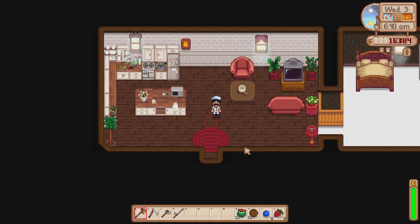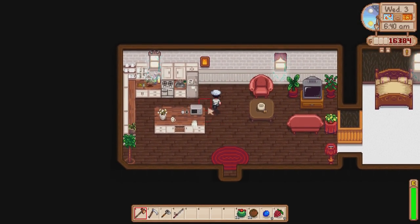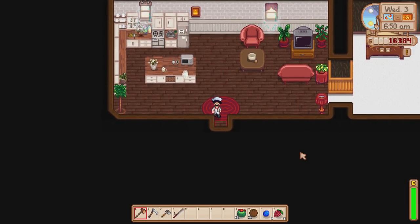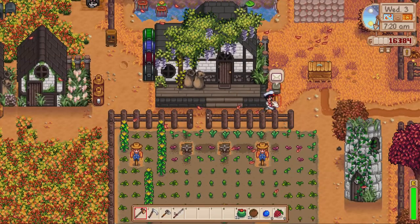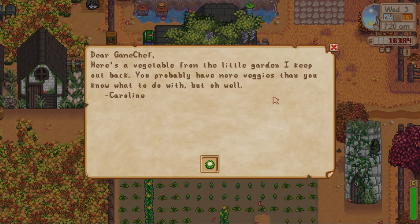So it is Wednesday the 3rd of fall. We're going to carry on where we got to in the last episode. Year 1 has nearly ended. The first thing we're going to do is tend to our crops. We've got a lot of fall crops in here now — some which are needed for the recipes and some we can just make for a little bit of extra money. We have got some mail today: it is Caroline, and she has nicely sent us a cauliflower.